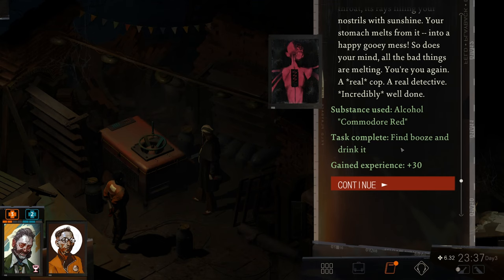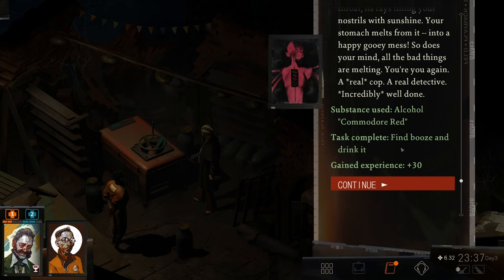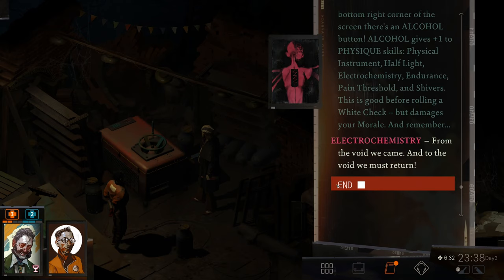We actually completed one of our oldest tasks — to find booze and drink it — and we gained 30 experience for doing so. In the bottom right corner of the screen there's an alcohol button. Alcohol gives plus one to physique skills: physical instrument, half light, electrochemistry, endurance, pain threshold, and shivers. This is good before rolling a white check, but damages your morale.